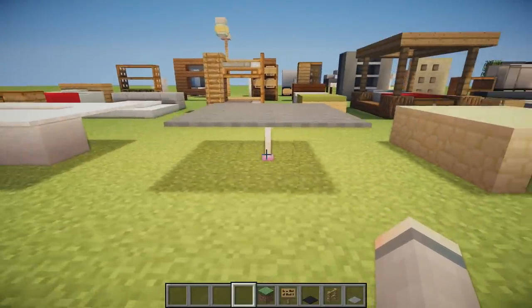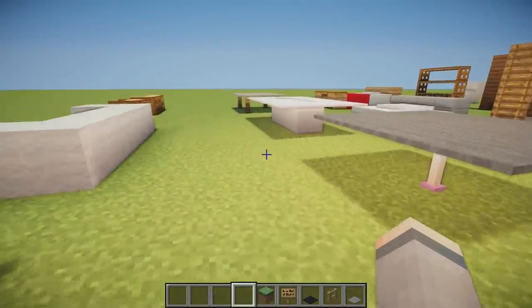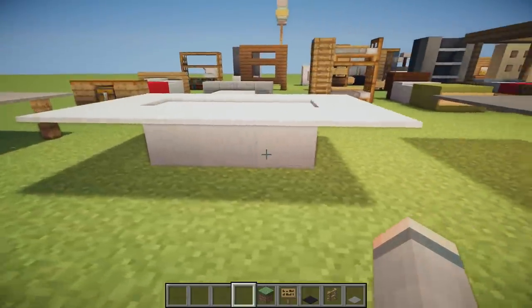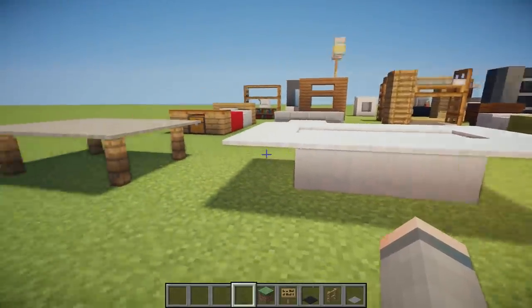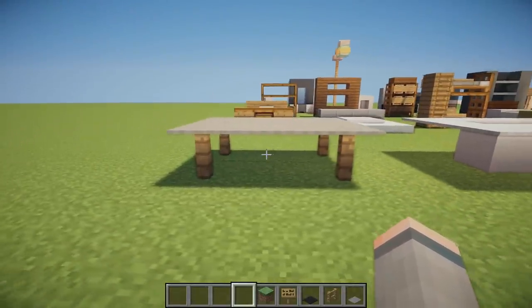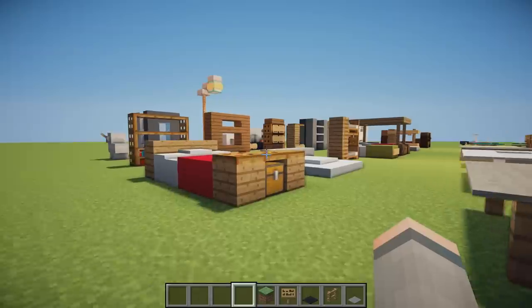Next we have an end rod surrounded by string with carpet on top making a more modern table design. Then with the modern designs we have snow slabs in the center, string around the entire thing, and carpet on top. We also have a super simple dining room table with four fences and carpet on top, which looks pretty nice.